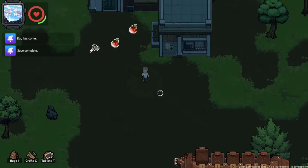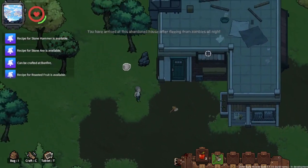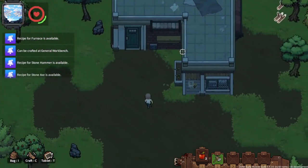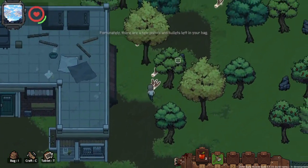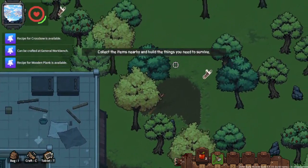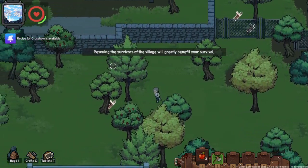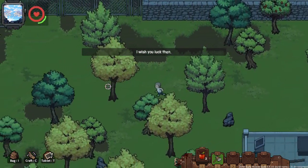I thought it was a cute game that I would like to share with you guys. So as you can see, we have arrived at the abandoned house, fleeing from zombies all night. However, the zombies will come back. Fortunately, there are a few pistols and bullets left in your bag. Collect the items nearby the buildings — things you need to survive. Rescuing survivors of the village will benefit your survival.